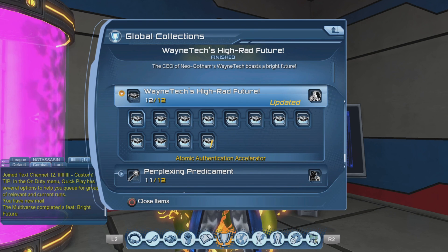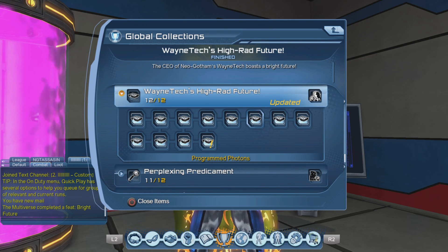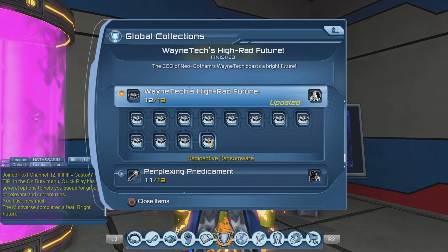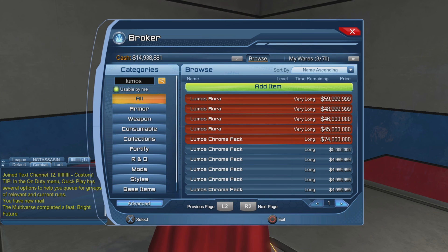The first one is the Atomic Authentication Accelerator, then Backend Radiation, Electron Vault, Encryption Fission, Based Firewall, Standard Model, SEO Programmed Photons, Kinetic Energy Ambit, Isotopic Infrastructure, DDOS Dipole, Nucleonic Network Spoofed Scintillator, and Radioactive Ransomware. You can purchase the collections from the broker, or just buy the aura itself — right now it sells for about 45 million.